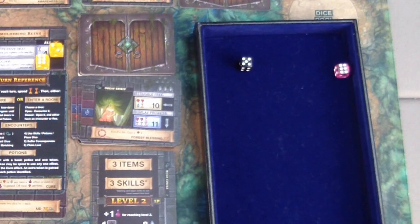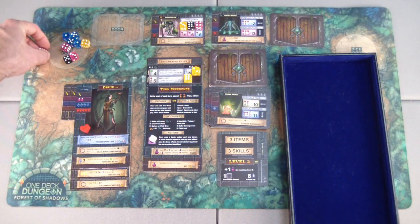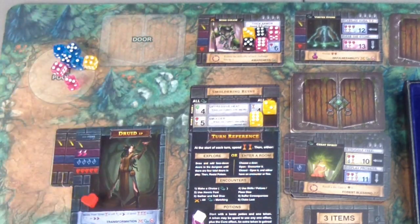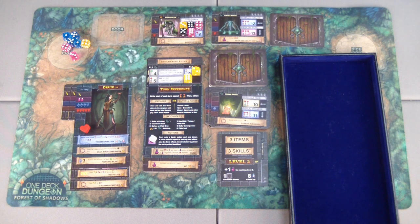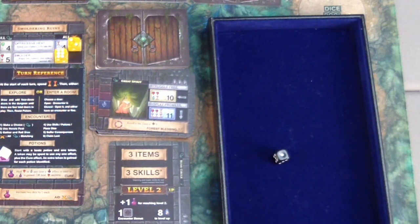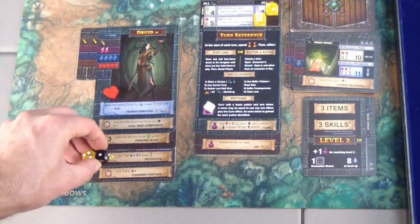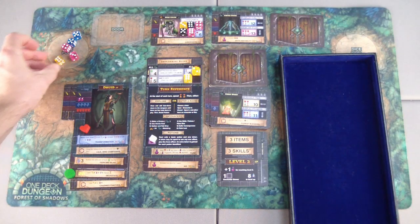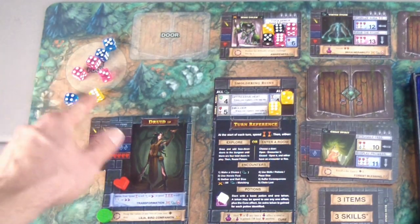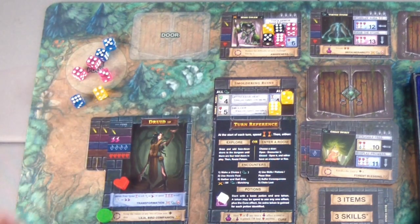I got a six, six, and a five. The six will go right there. The five I can place there — I really don't want to take another wound. I'll spend those two to create a heroic one, then spend that and the other strength to devastate, which will gain me a six in strength, a four in magic, and a four in agility. Then I'll use my bird companion Lilia to swap two non-heroic dice — swapping the six and the four to give me the six I need.